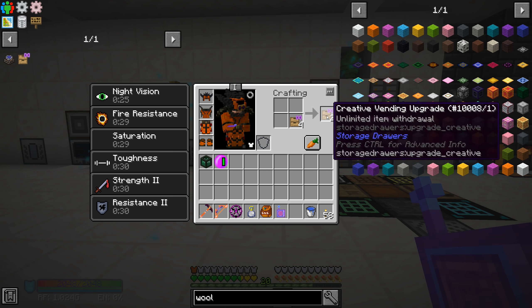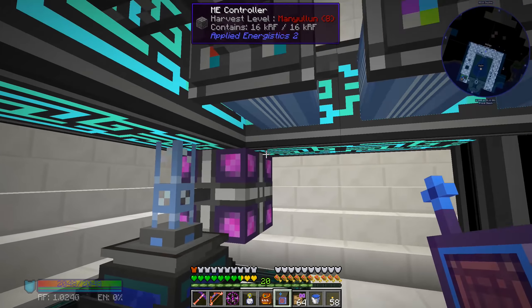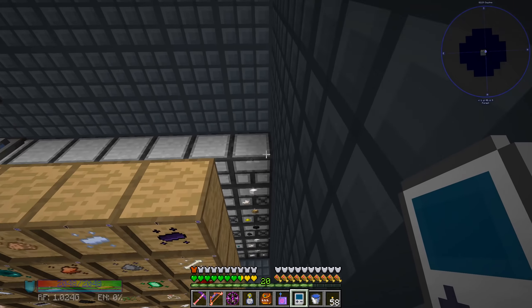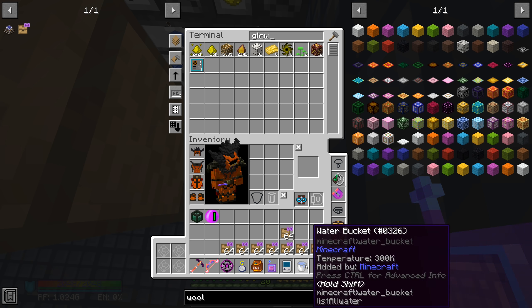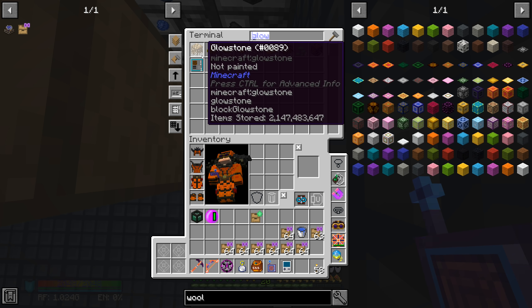You can take a creative vending upgrade and craft each one into two, so you essentially have infinite of these creative upgrades as long as you don't waste them. Let's make a whole bunch of these and then go into our storage drawer area and click them on each drawer to have infinite of all those items. Let's just do one real quick to see what happens - glowstone. Currently we have 6,385 glowstone. If I put one of these upgrades in here, now we have 1.2G - that must be billion - glowstone. We never have to worry about glowstone again.